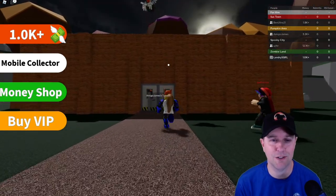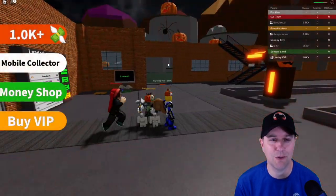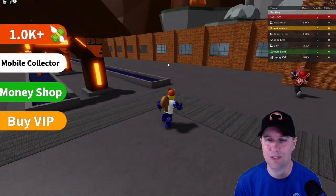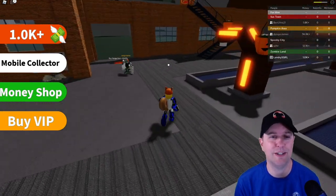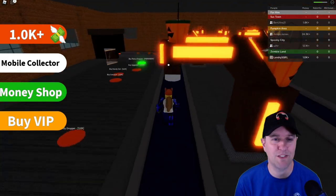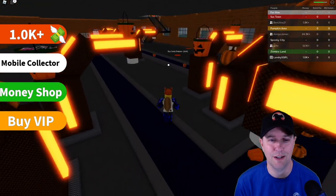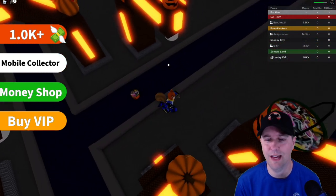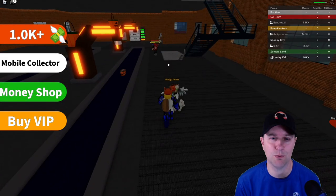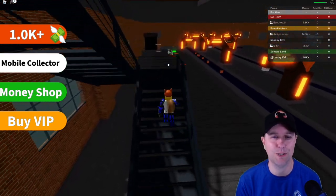Here's the front of Amigo James's tycoon — whoa, look at what's going on here! Someone just got hurt — he's got a sword, he was attacking Ben Ultra. How do you get a sword? You can see the conveyor belt system, which makes it much faster to get from place to place. There are pumpkins everywhere, and these are candy machines over here — very interesting! He built his roof, that's why the light went down.